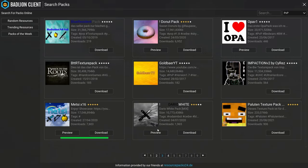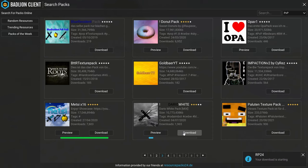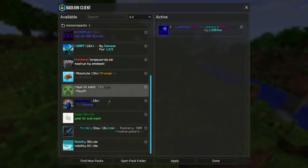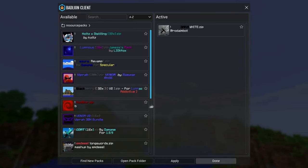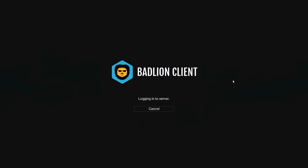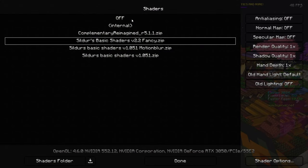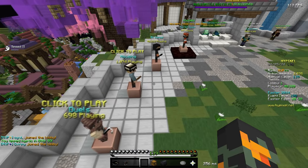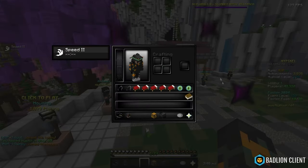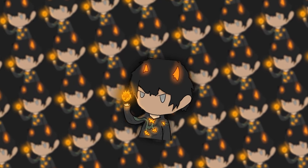I'm also going to check this second pack because it looks really nice. It only has one image but it looks decent, so we'll grab this one too. They appear right in my pack folder. We're going to use that one on Hypixel. Maybe I should remove my shaders to see how the pack looks properly - yeah, we'll try without shaders. This looks pretty good. I like black and white packs.